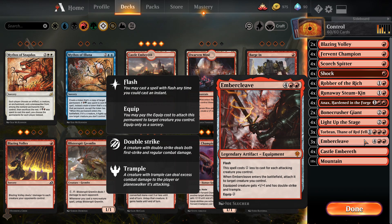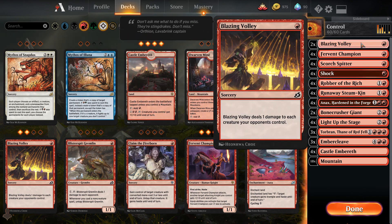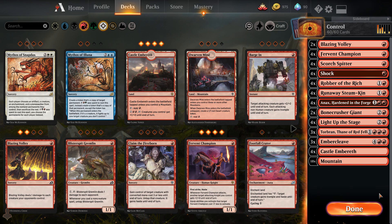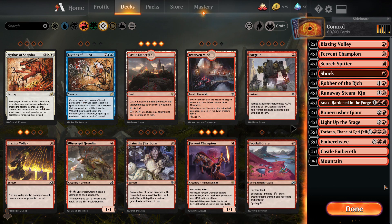Having access to Embercleave, Torbran, and Robber of the Rich — it's hard to argue against, those are phenomenal cards. You'll notice I'm actually playing two copies of Blazing Volley as well, just because there's so much aggro in the format right now — everyone's got Lurrus as their companion, and this is a good counter for Lurrus recycling decks and a few others. That may change by the time the video comes out. Thanks for watching — make sure you do all the YouTube stuff for me, and let me know what I did wrong in the comments. Catch you guys next time.